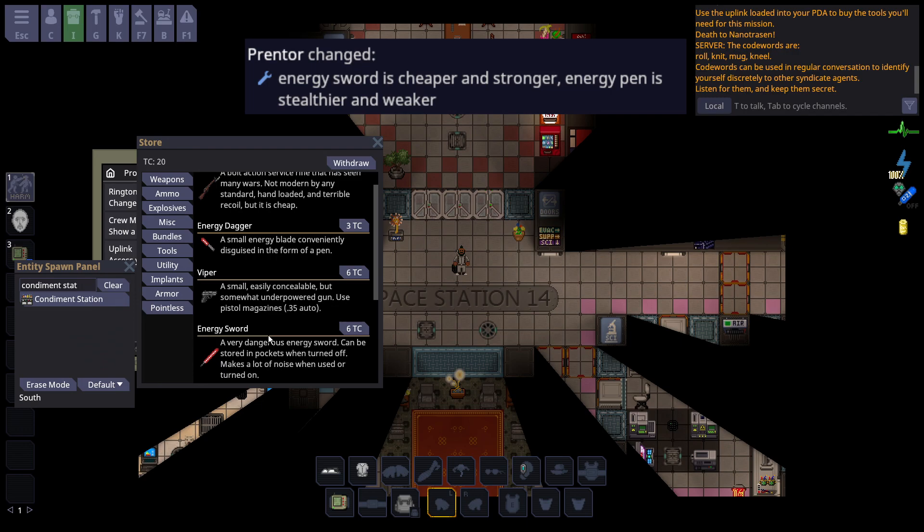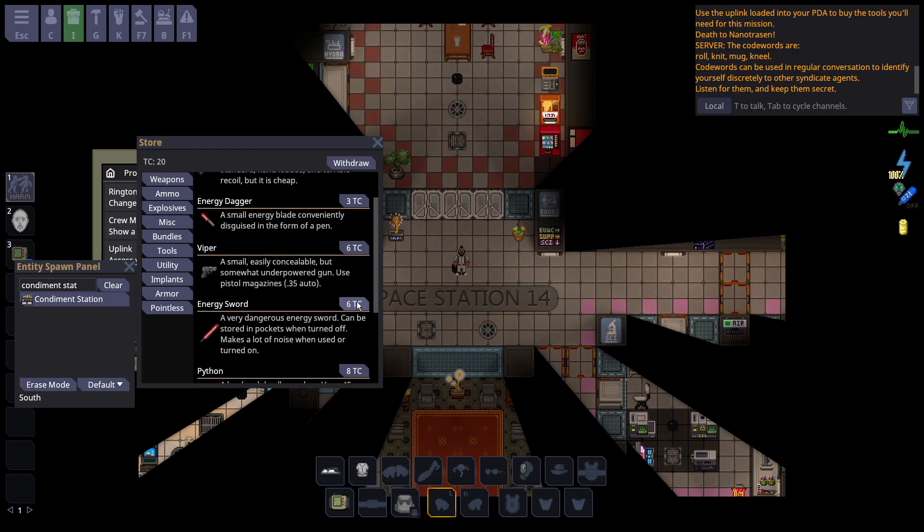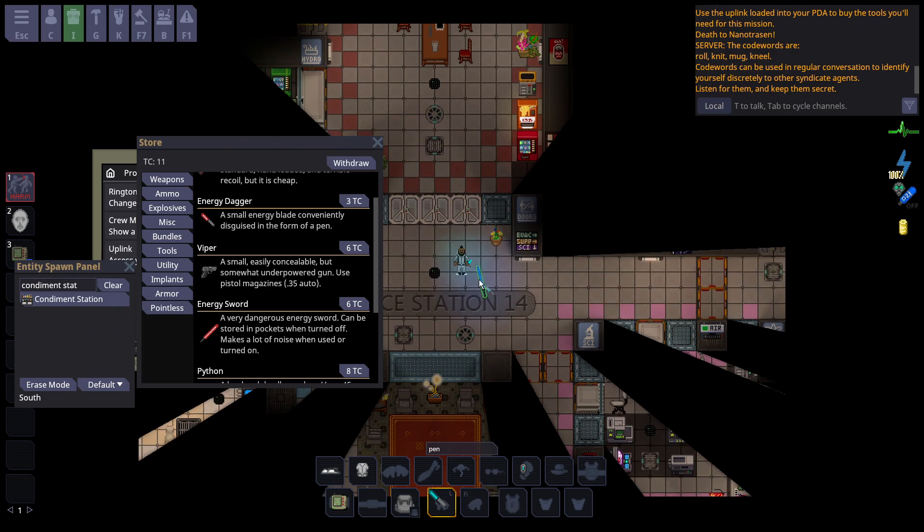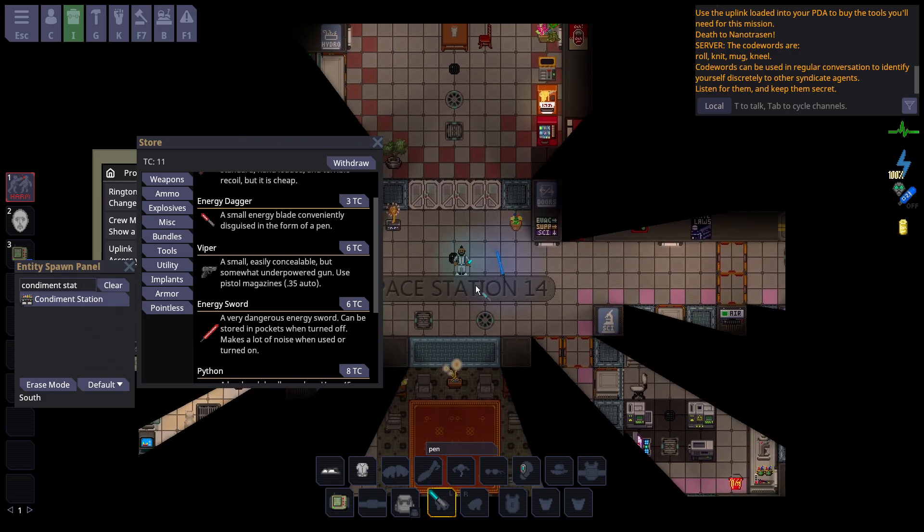The e-sword and e-dagger have received changes. The e-sword is now cheaper and was given a slight damage buff — it now does 9.5 units of slash and heat while turned on. The e-dagger is now quieter overall; the damage wasn't changed but it's not nearly as loud anymore.